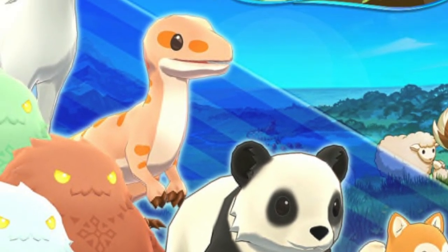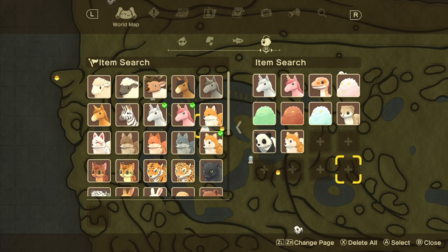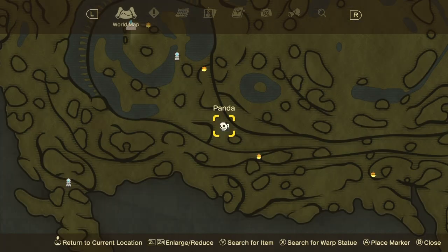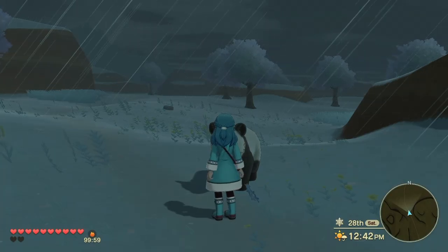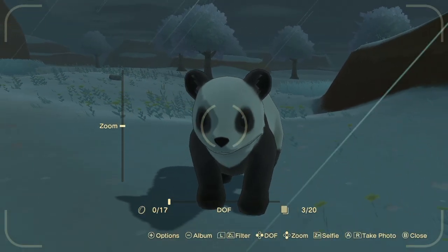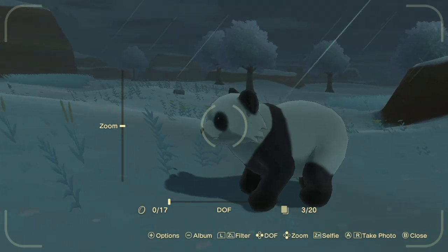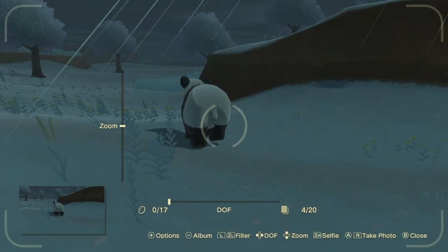The first animal is a panda, and you can find it right here — it's south of the River of a Blessing Middle Basin, and you can find it in the daytime. Of all the animals, I would say this is the lamest. Its special ability is that you get a slightly longer time effect when you eat some food.